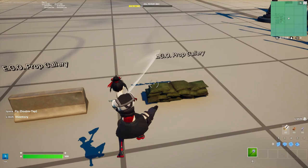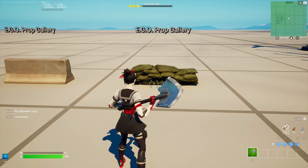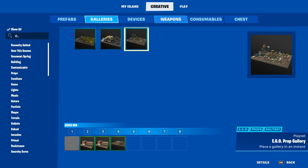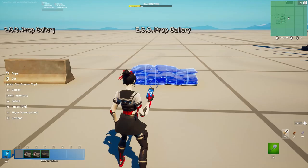Next prop: also from the EGO prop gallery, it's the sandbags stacked on top of each other. You can find it the same way — go to Galleries, type E period, go to the gallery, press Open, and it's right there.